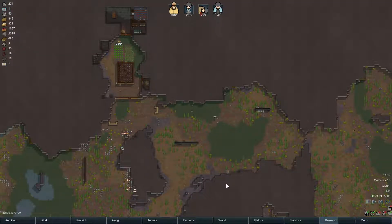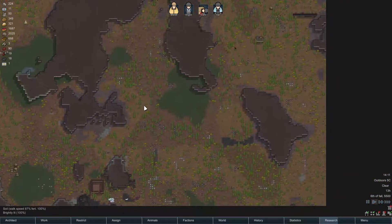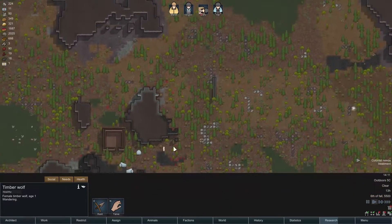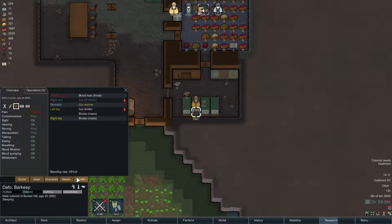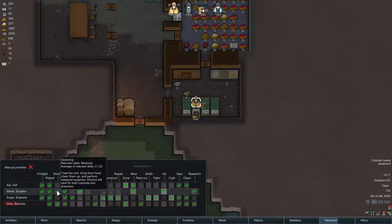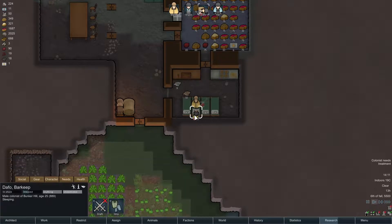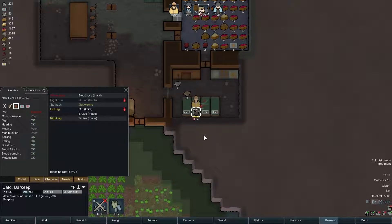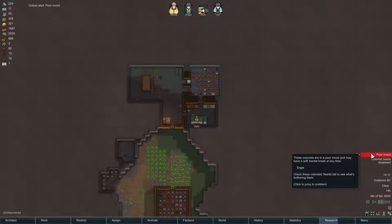Hello everyone, welcome back to some more RimWorld Alpha 14. We've got our colony over here, things are going okay. We don't have any raiders for once, which is great. There is a bunch of blood over here because there's a boar bleeding - we're gonna hunt it at some point. Davo over here did lose his right arm and has gut worms unfortunately. We've got Marat, our secondary doctor, just taking care of him right now making sure he doesn't bleed out.